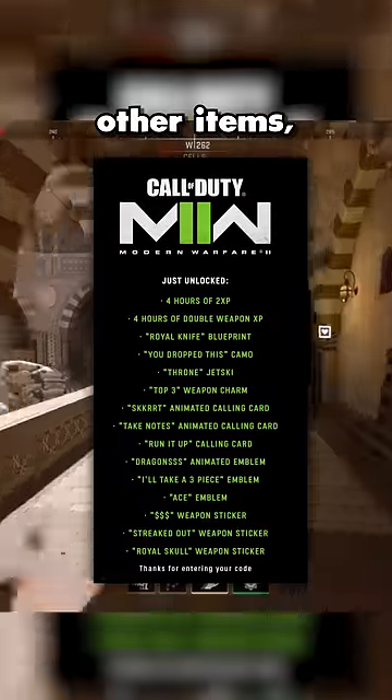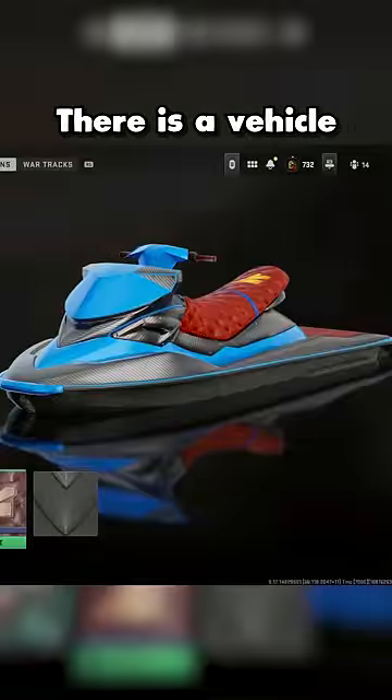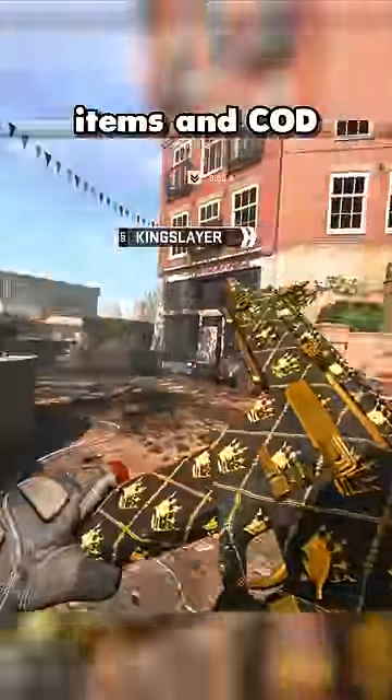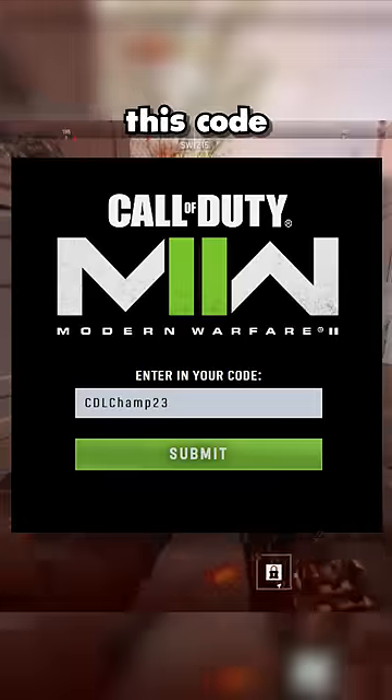You do get 15 other items, but most of this is junk — stickers, emblems, calling cards, double XP. There is a vehicle skin and a weapon charm though. If you don't want to miss out on future codes and limited-time items, make sure to subscribe. To use this code, go to callofduty.com/redeem and enter the code shown on screen.